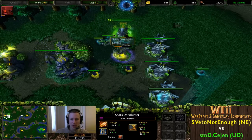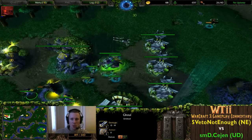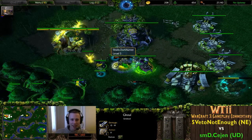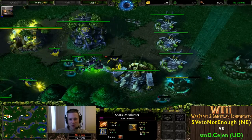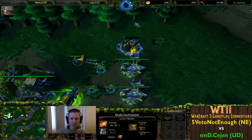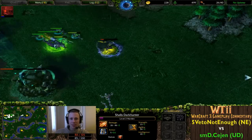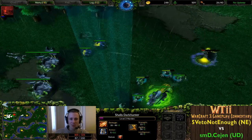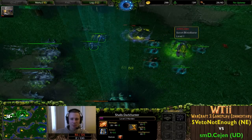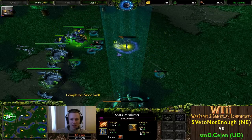Level two Shadow Strike - these are pretty much going to deal with a ghoul almost completely; it won't quite kill a ghoul but will certainly push it back. The Warden is in a bit of trouble but she's still fast and maneuverable without Boost of Speed - she's just a speedy hero. Cejen is running out of units here and the Archers are building up, providing a bit more support for the Warden to dance around.